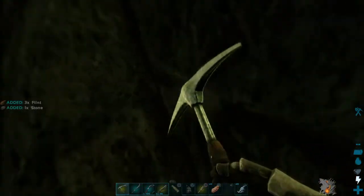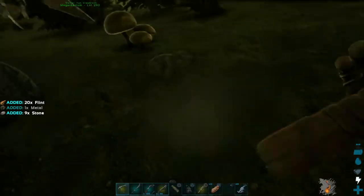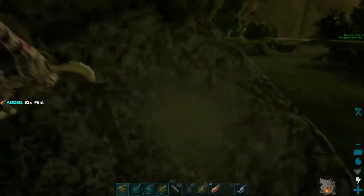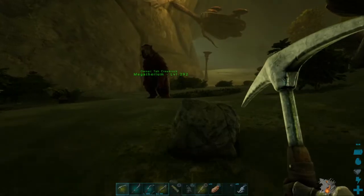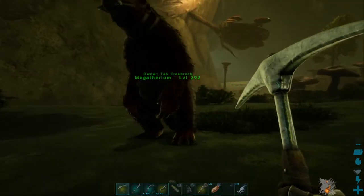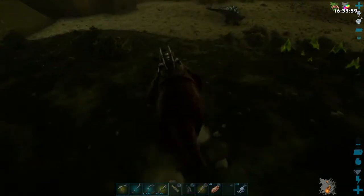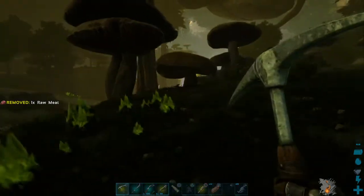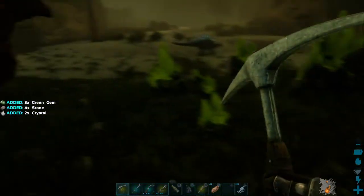Getting myself too overweight here. I would like to see what I can do with those zip lines and stuff. I need some crystal pretty bad — I'll take the Megatherium down here to one of these crystal deposits. I'm kind of wanting to make a zip line up to that little thing above me. I only got two crystal though.